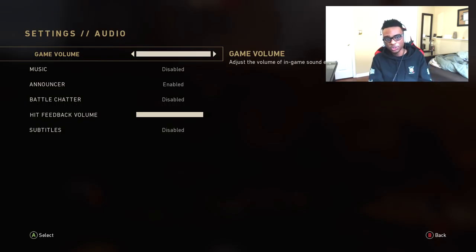For audio: game volume all the way up, Music disabled, Announcer enabled, Battle Chatter disabled. I'm actually going to be leaving a V2 Rocket gameplay at the end explaining why I like to disable Battle Chatter. You don't need it. For game modes like FFA and Demolition, you don't need Battle Chatter at all. You guys are going to see video proof. It lets me focus in on the game. With the videos I'm putting out, you can see that disabling Battle Chatter is clearly working out.